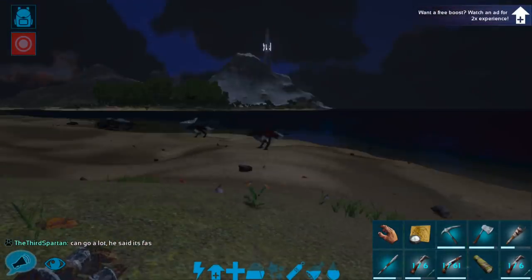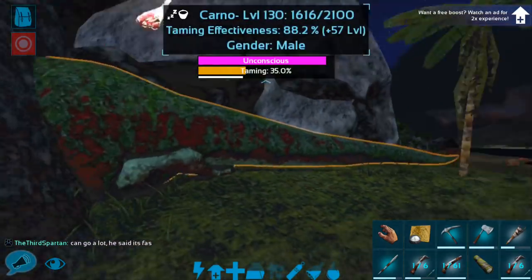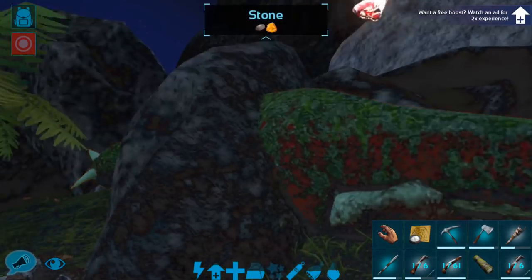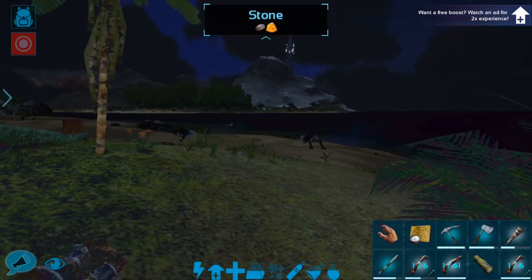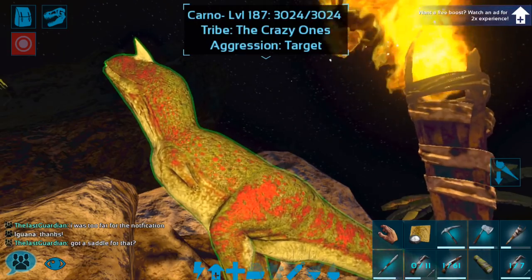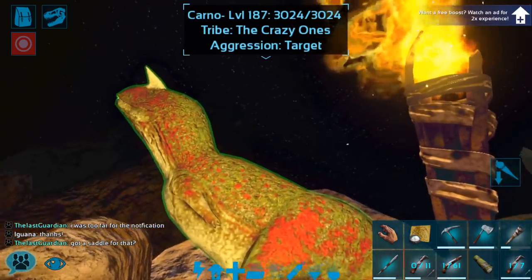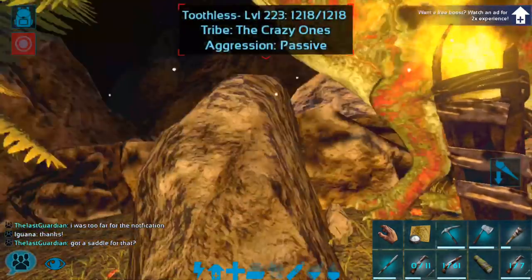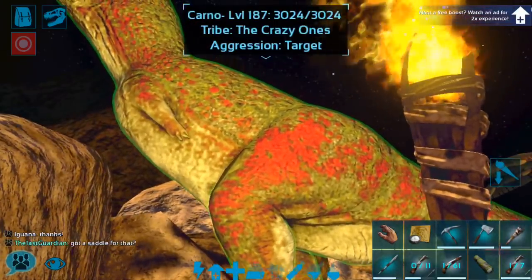I'm gonna hang out here for a minute — it probably will not take long, but I am going to just wait for this guy to tame up, and I will bring you guys back in just a minute when we have that done. Okay guys, we are back. This Carno is up, and even though it did lose some levels, it is still pretty decent at a level 187.